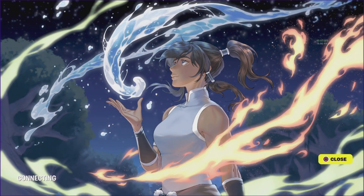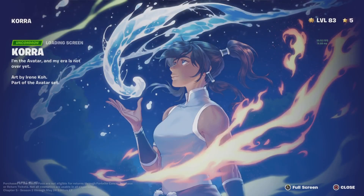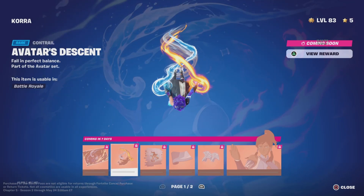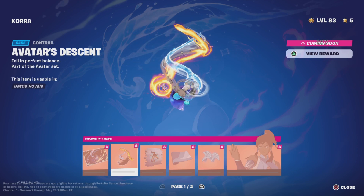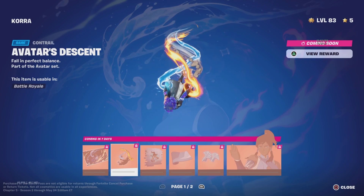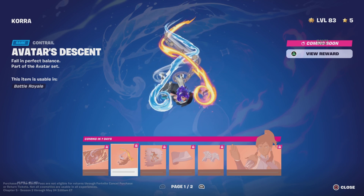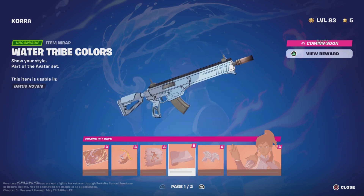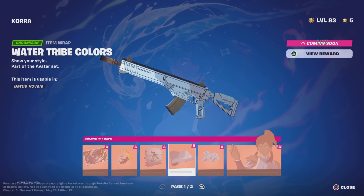Oh, look at that loading screen — that is beautiful! I love Korra. She's one of my favorite cartoon characters, and this is just beautiful artwork. Avatar's Descent — so we got a contrail for her. You'd see air, water, fire, and earth. Not bad. And we got a spray — I'm never gonna use that. Oh, I like the wrap though, that's not bad.